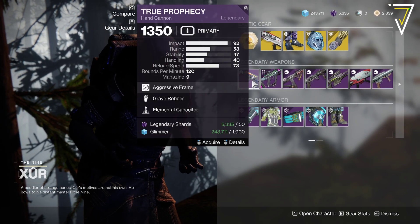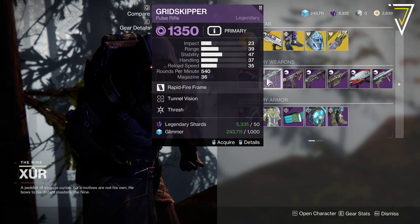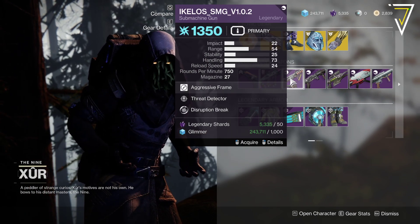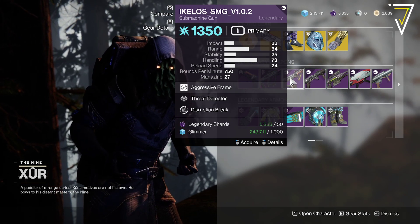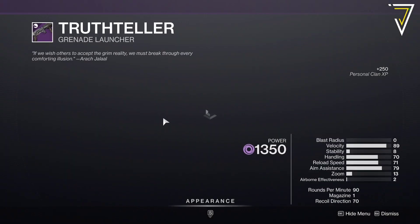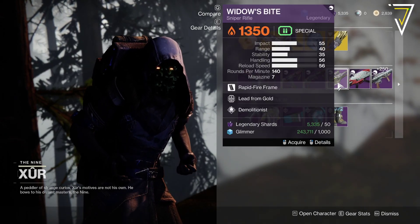For the legendary weapons then, we've got the True Prophecy with Grave Robber and Elemental Capacitor. Grid Skipper returns - we've got Tunnel Vision and Thresh on there. The Ikelos SMG, the 0.2 version, with Threat Detector and Disruption Break. Truth Teller with Feeding Frenzy. Swash with Blinding Nades - rather interesting roll that, might be worth a look.